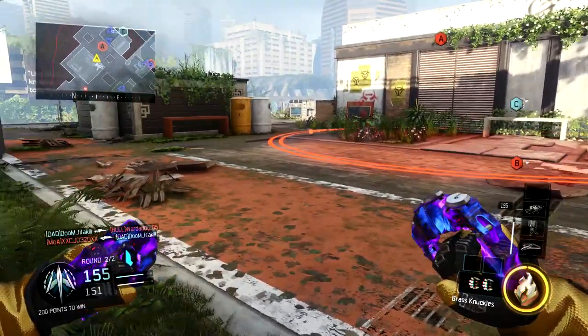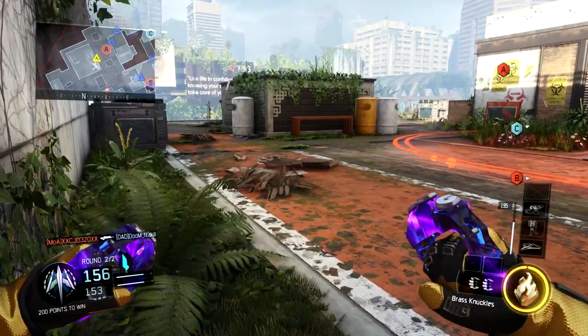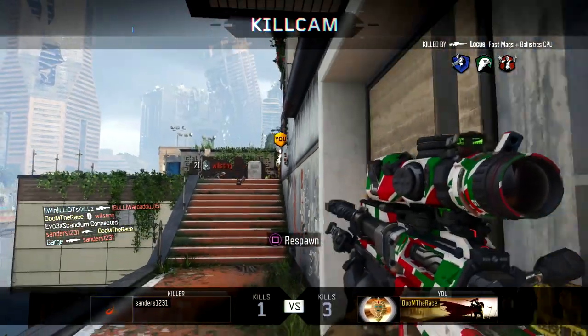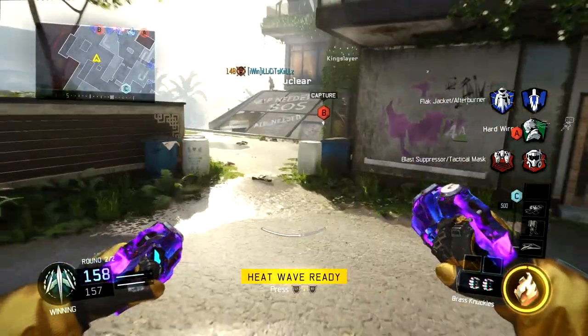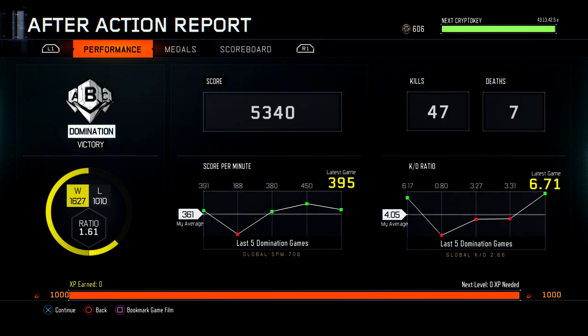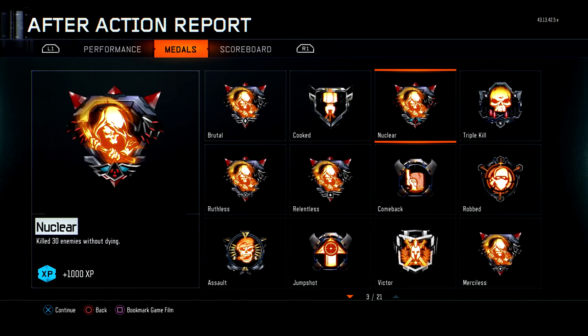You guys will see right here I'm kind of in the corner, not really sure where to go. As soon as I saw somebody coming I just yoloed it and went for them, using that boost slide to my advantage. You guys will see I get sniped right after killing that kid, and that last kill where I was sliding for the melee actually gave me the nuclear. When I spawned back in I didn't even realize it — I didn't see the nuclear text pop up so I thought I was getting trolled.